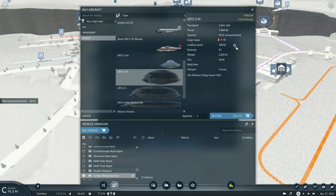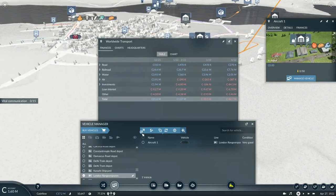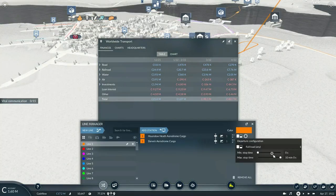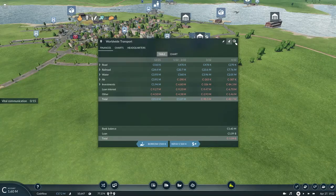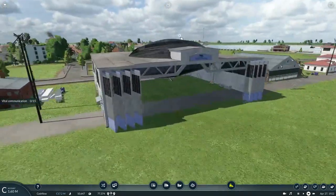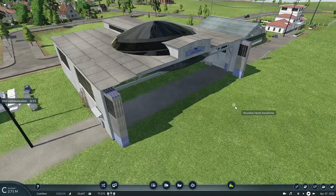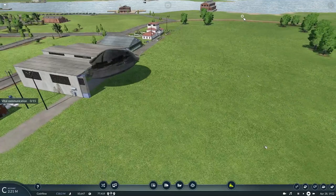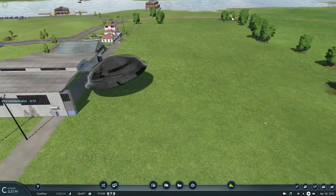Let's buy it and put it to work on line one, and make sure it's set to infinite wait time for the mail to be fully loaded. And there it is — oh my gosh. I thought that plane we had in episode two of this campaign was basically big, but this is different.